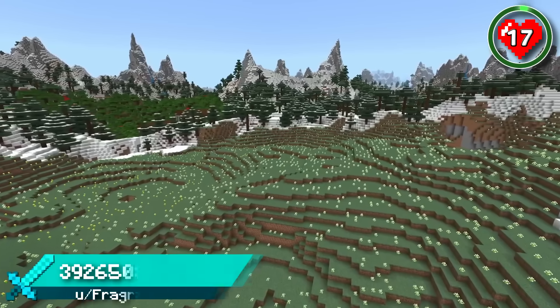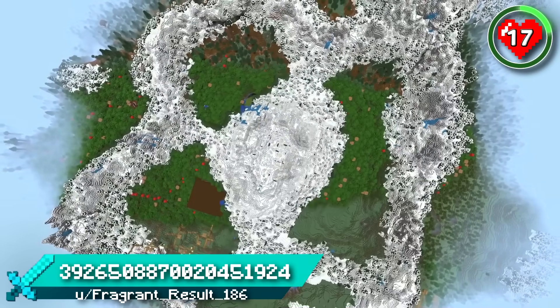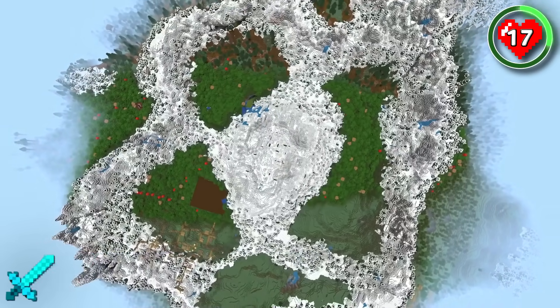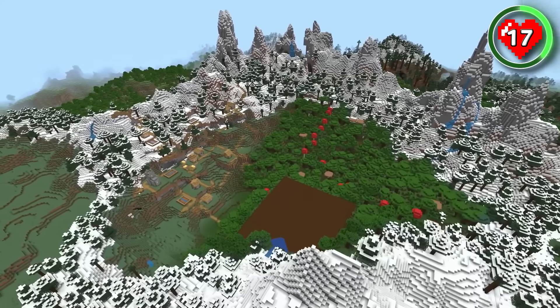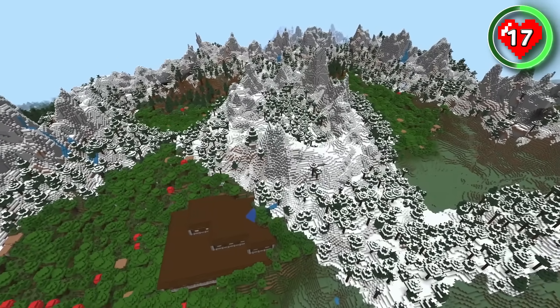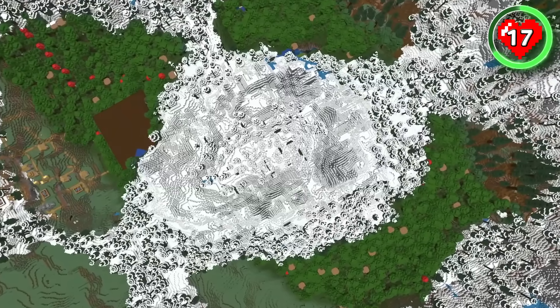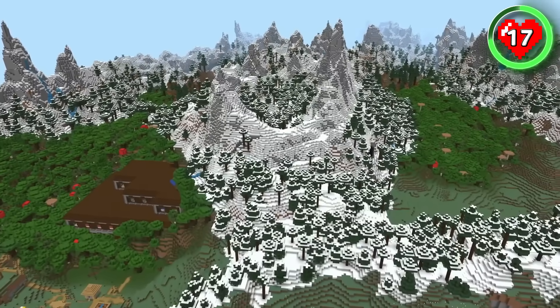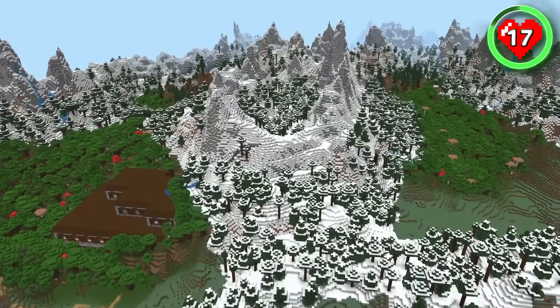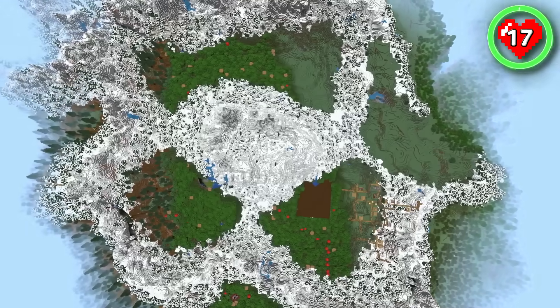This seed spawns you in a meadow next to a dream mountain range for building in. Rise above the mountains and you'll notice that there are three separate zones for building in, and one of those zones contains a village and a woodland mansion. Right in the middle is a small section of jagged peaks — the perfect spot for a castle, with paths leading down to the three zones and bridges crossing over to the outer peaks. If you're looking for building potential plus exciting structures, you won't find better than this.